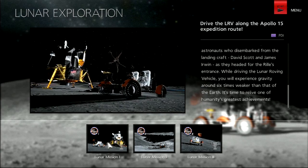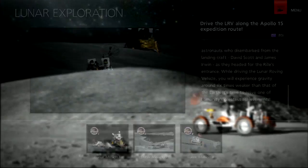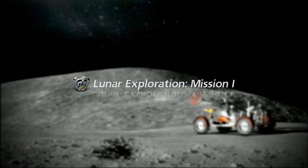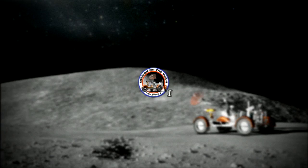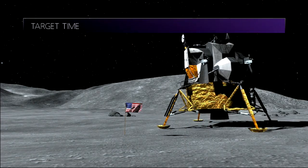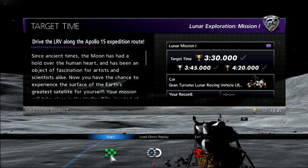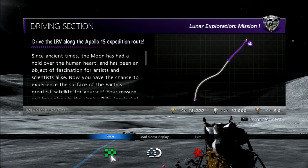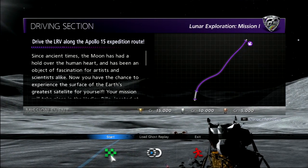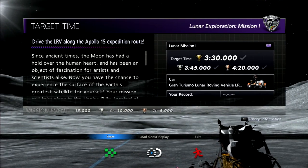If you want to read the description, you just have to pause the video because I'm not going to waste time going through it myself. The Lunar Exploration is the type of special event where we have to take the Gran Turismo Lunar Roving Vehicle — basically the moon vehicle that astronauts used in 1971 — and travel on the moon around the Apollo 15 Exploration area in order to complete missions.